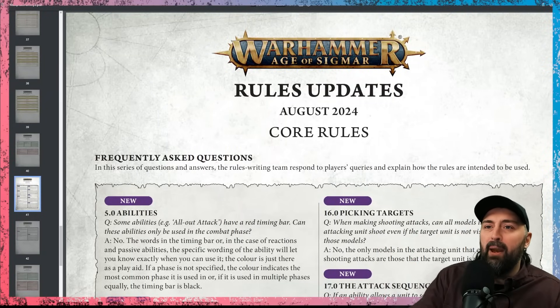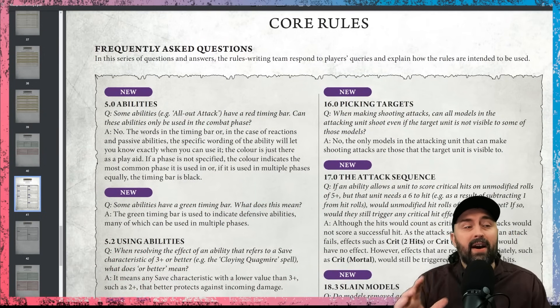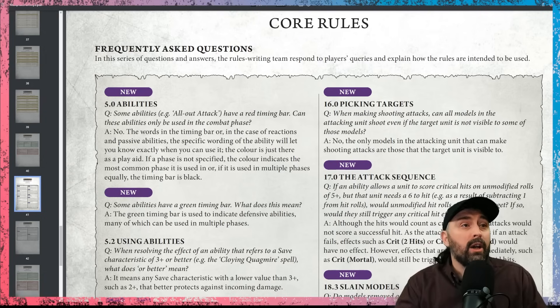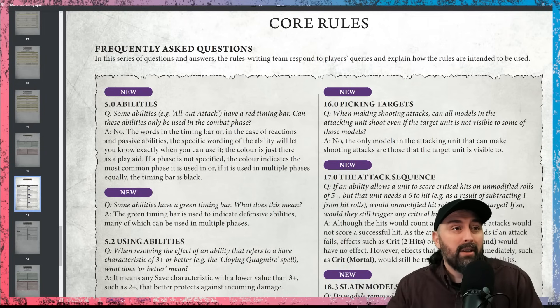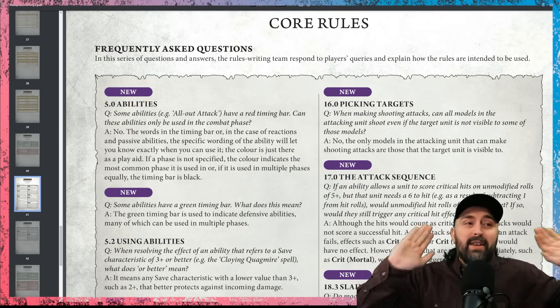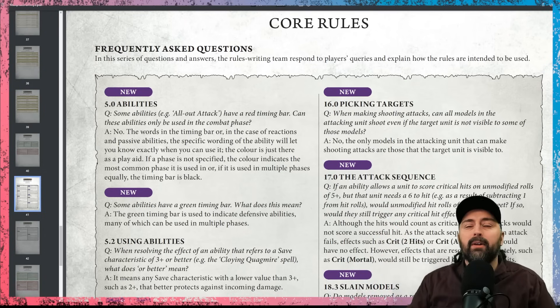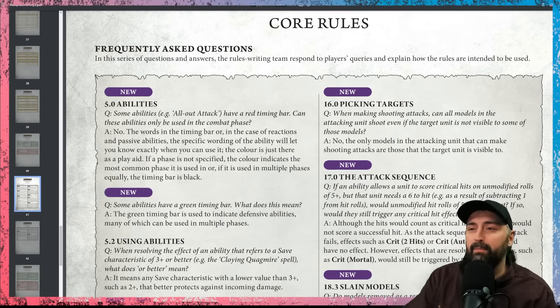We're on page 41 of the FAQ if you want to follow along at home. The first two new updates are talking about the fact that some abilities on War Scrolls at the top will have different colors. What do those colors mean? They're a vibe — not a guideline, not a hard and fast rule. If it's red, which is combat, it doesn't have to be the combat phase. And if it's green, which isn't even any phase, that means a defensive ability, which they've never really covered.